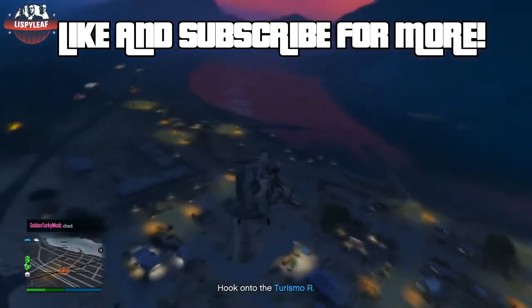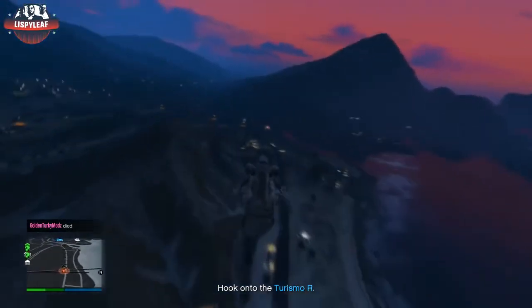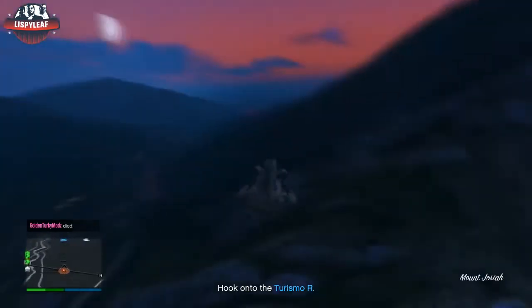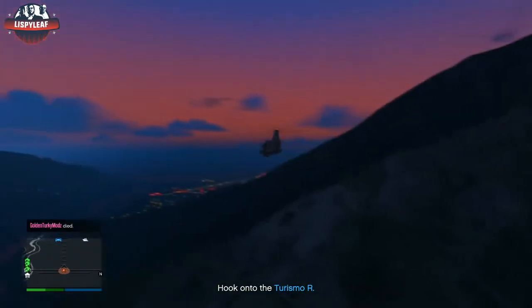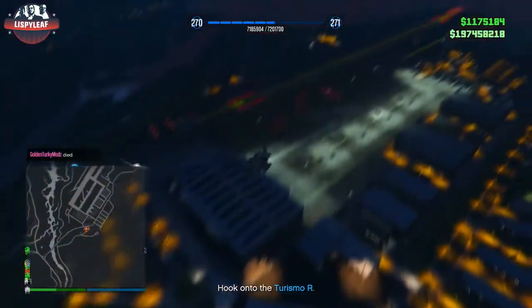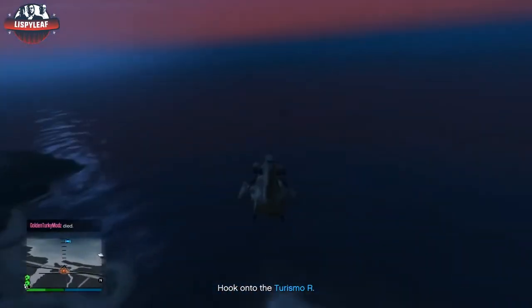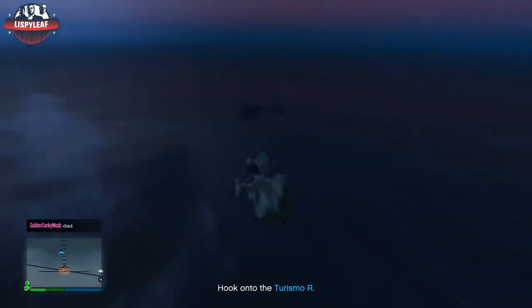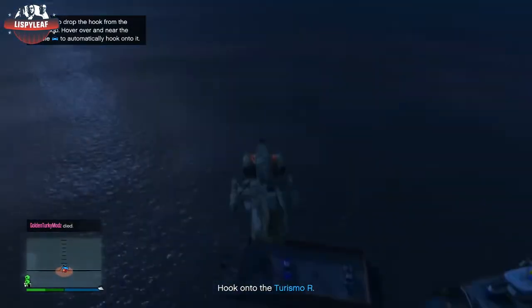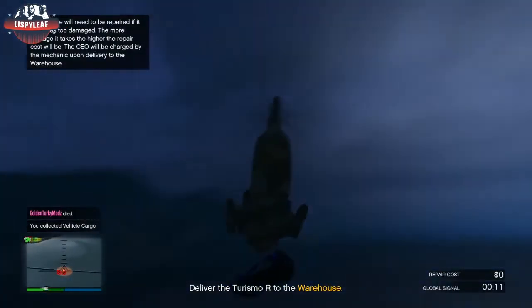I'm going to show you guys how to get this glitch working, where you give your car to your friend. You'll both end up with the car in your respective garages. When I made a similar video a few months ago, people said the glitch was patched. I tested it again recently and at first it wasn't working, so I spent another 30 minutes to an hour testing it. I realised it's extremely easy and they didn't really patch it — well maybe a tiny bit, but it's still very easy.